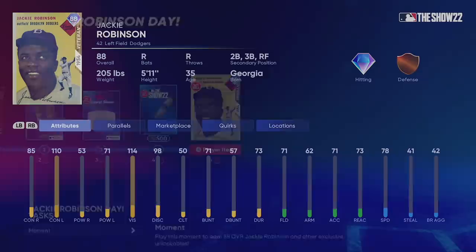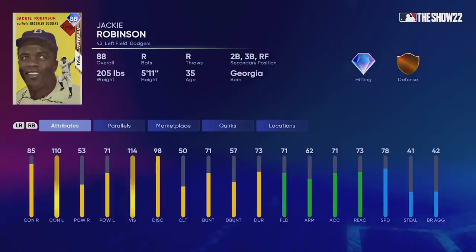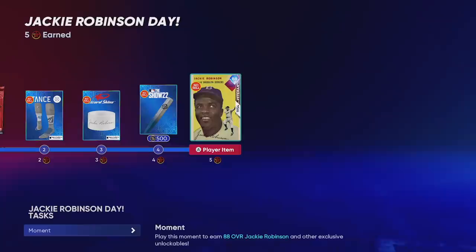You unlock the 88 overall Jackie Robinson with 85 contact, 110 power, bronze defense, and 78 speed, with left field as primary and second, third, and right field as secondaries. We always get a 99 Jackie Robinson in the game — here's the first Jackie Robinson of the year. Let me know your thoughts on him down below.